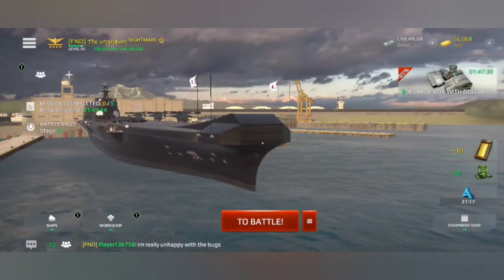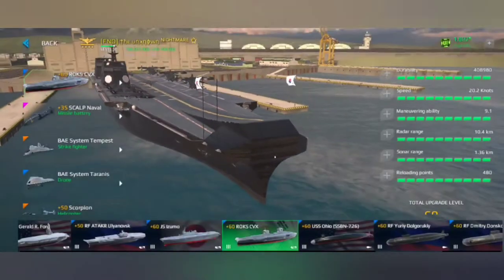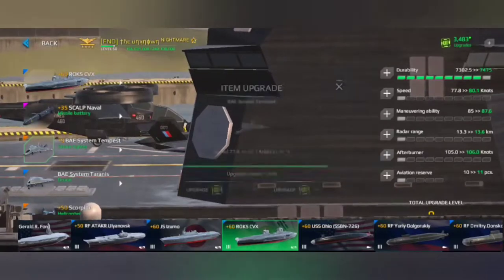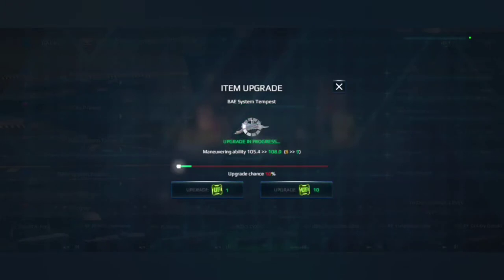Hey guys, welcome back to another video on Modern Warships. I'm The Unknown and today we're going to be doing a gameplay video on the BAE Systems Tyrannis and the BAE Systems Tempest. Without further ado, let's get straight into upgrading these planes. I just got these planes not too long ago, and you could just buy them in the free market, I assume, but who's going to sell the planes they just bought?